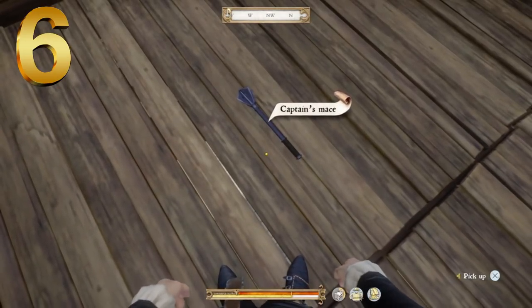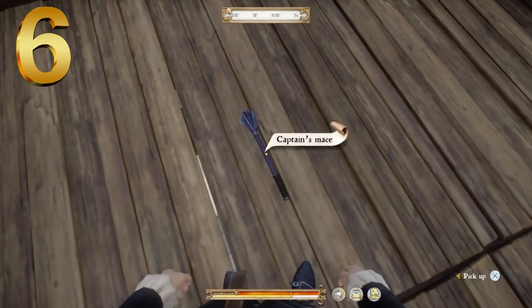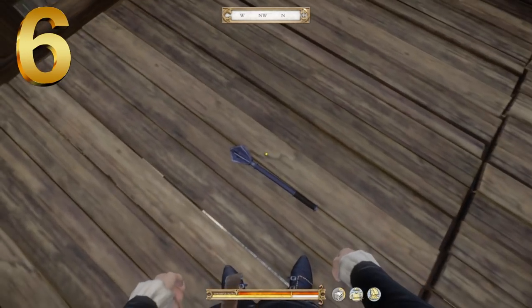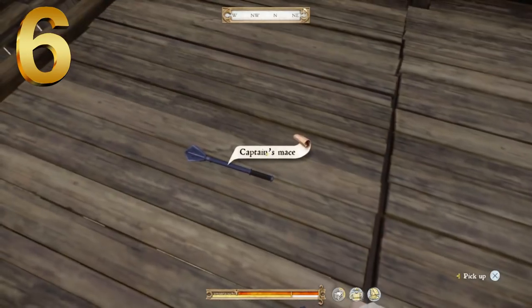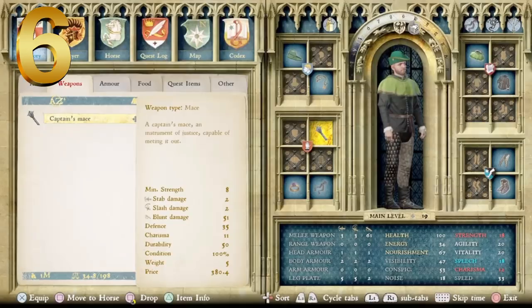Next, at number 6, we have our first full metal mace — the Captain's Mace. Pretty ornate design with several flanges on top that come to points, great for puncturing and blunt damage, and a wrapped handle — a pretty neat looking weapon. It's described as a Captain's Mace, an instrument of justice, capable of meting it out. Minimum strength level of 8. Stab and slash damage of 2, nothing impressive, but blunt damage of 51 — which is pretty impressive. Defense of 35, charisma of 11, durability of 50, and a price point of 380 Groschen.